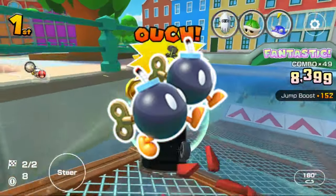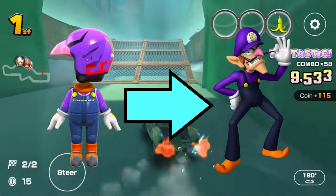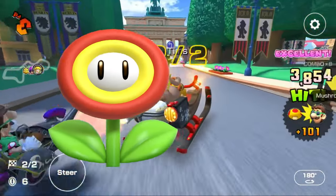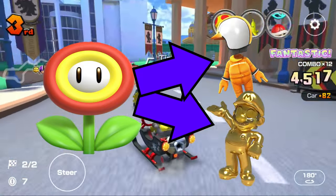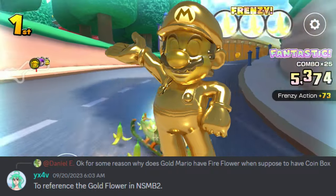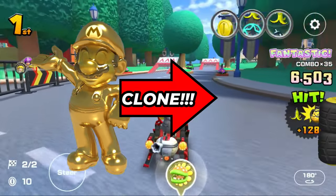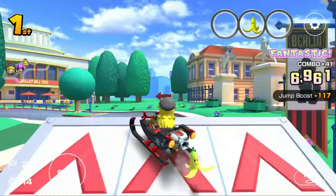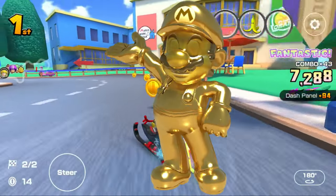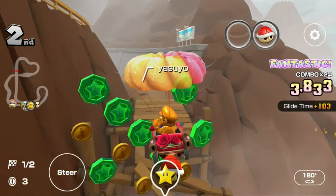Next up is the Double Bombs — there is only one High End with this item, and that is the Waluigi Mii outfit, which is self-explanatory. Next up is the Fire Flower. High Ends with this item include Orange Mii outfit and Gold Mario. Orange Mii outfit because fires are normally orange and red in color, mostly orange. Gold Mario references the Gold Flower from New Super Mario Bros. 2 — a detail found by one of my Discord admins. It is also a clone that also has Fire Flower. And I'm glad Gold Mario doesn't have Coin Box, because if he did, he could just suck up all the coins in his path, which would make the game a bit too broken.